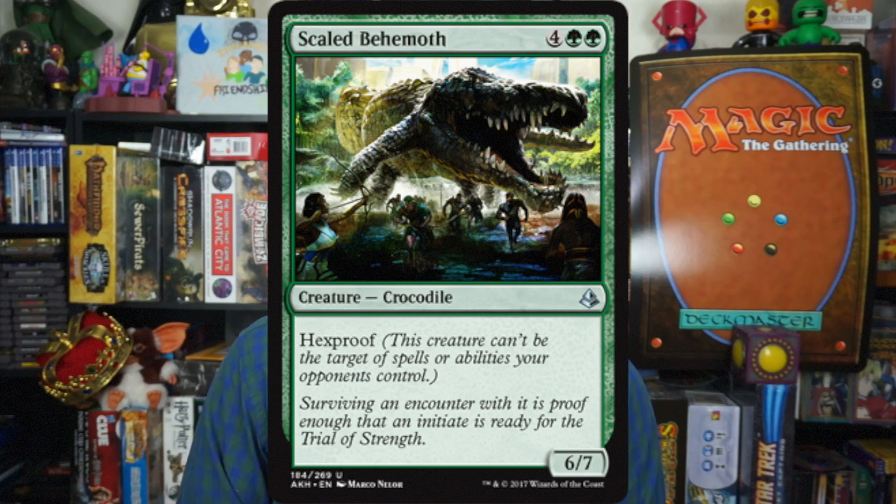Number 5: Scaled Behemoth. Four green green for a 6-7 with hexproof. Six mana for a 6-7 — that's crazy, that's a really good beater. The fact that they can't interact with it at all just blanks removal. The only way they can kill it is with deathtouch or gang blocking your 6-7. I love this guy. He's just going to keep getting in there — yeah, they could chump block, but eventually they'll run out of blockers. That's why it's my number 5, Scaled Behemoth.